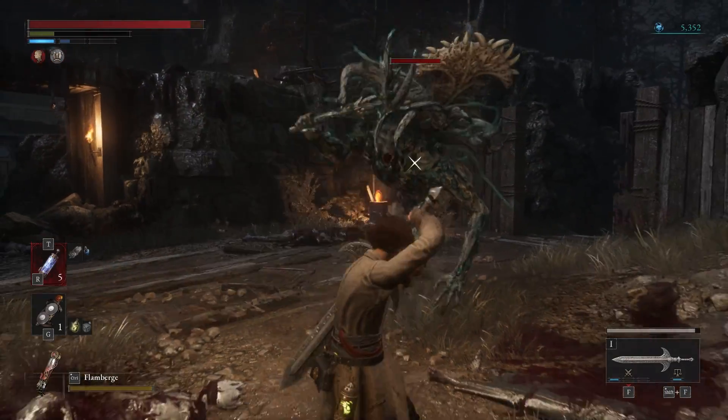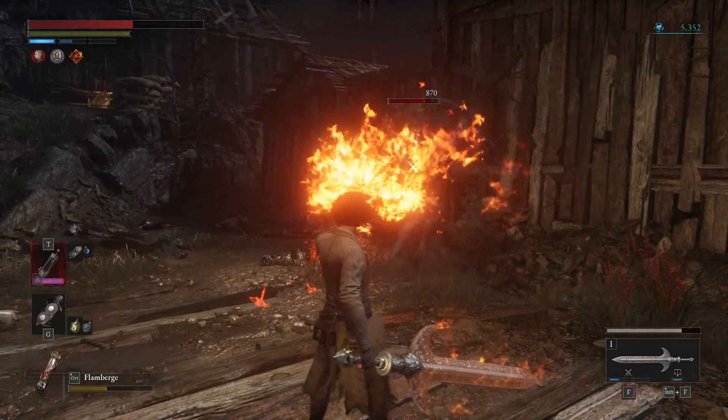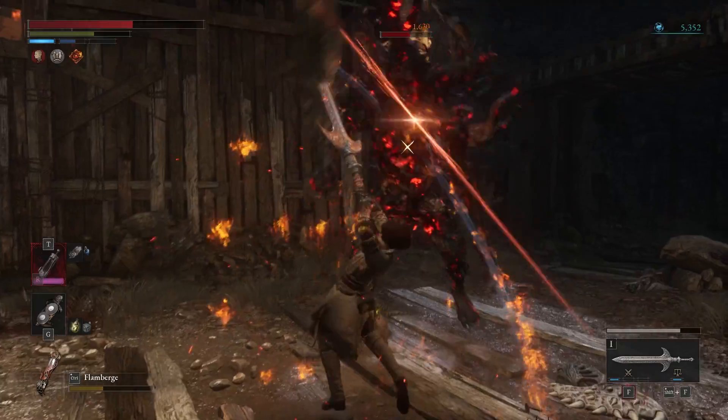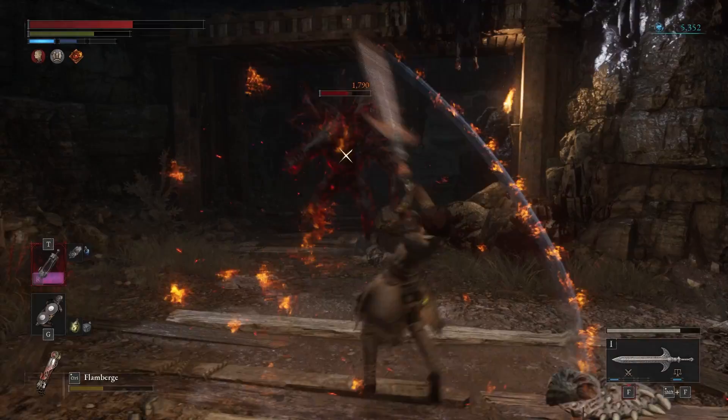That is easier said than done. This mini boss is quite fast and will attack you endlessly. Your best option is to block its attacks, which will eventually break his weapon — this will make him easier to fight. It's also weak against fire, so make sure to use as many fire items as you can.